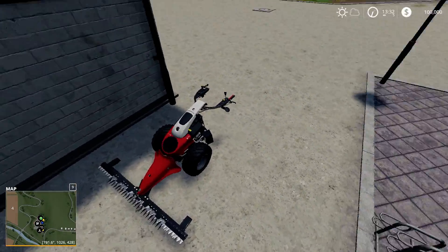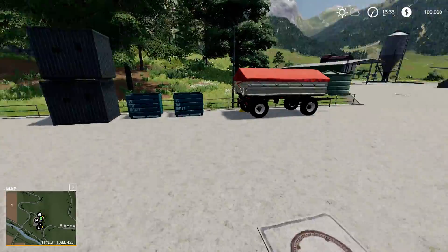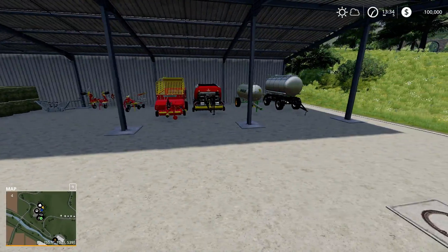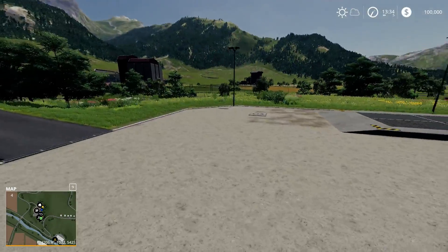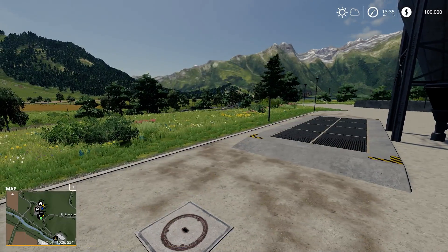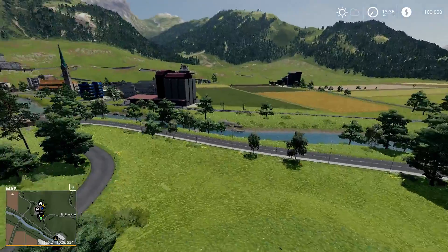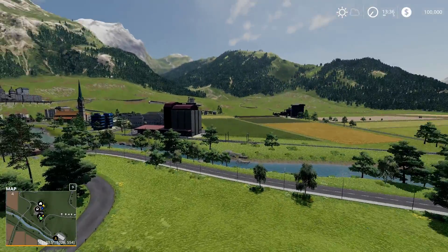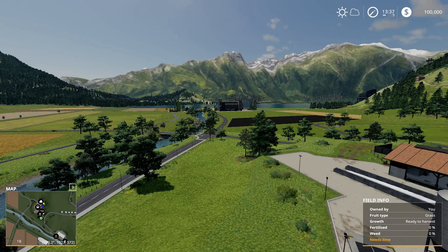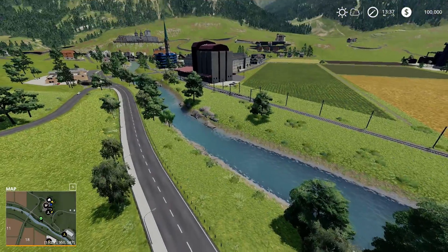Look at these new vehicles — there are 30-plus new vehicles on the map, including the first electric vehicles like this Bura here, plus some new mowers, tedders, balers, and all kinds of new implements. I'm not going to make a dedicated video on those — you'll probably see them as we play along. It would take too long to go through 30-plus vehicles. You can check my previous video from the launch a few days ago, and I've got some links if you want to check those out.